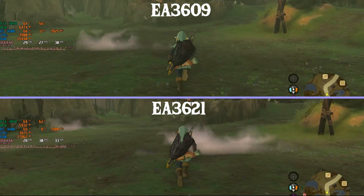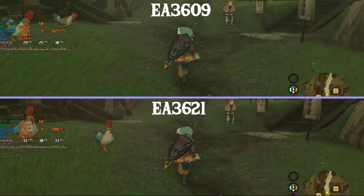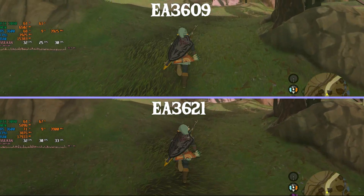First of all, the overall gameplay performance in tiles has been improved by about 6%. As you can see, it's not stuttering nearly as much as it used to. The 1% lows are a bit better but the average FPS is just about the same — still a welcome change nonetheless.